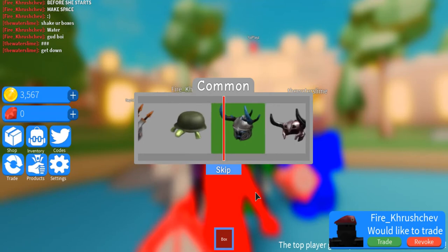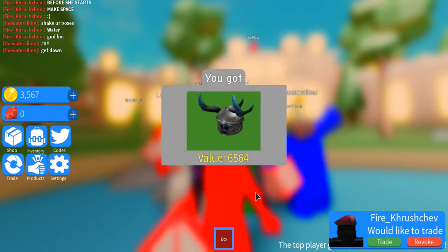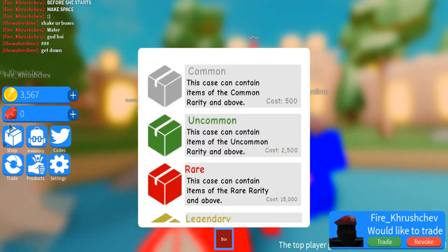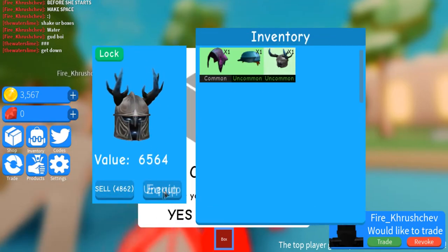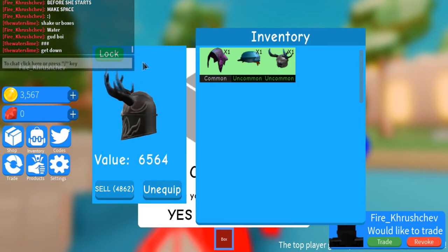So let's see what kind of hat we get. Today we are getting... Interesting, interesting. We got a new hat — look at it! So you can equip it,